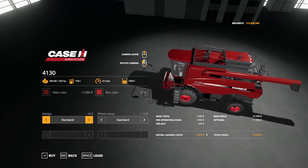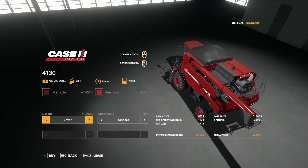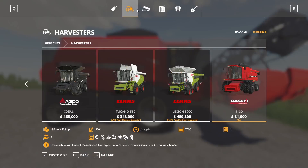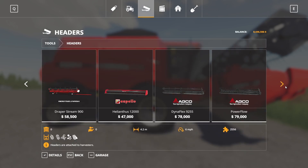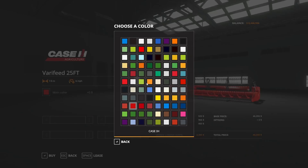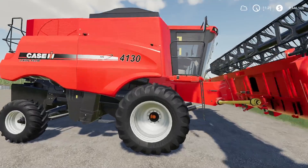It comes with a grain header — no corn headers included. The grain header is $46,000 to buy, 7.6 meter working width, runs at 6 miles an hour. The header's main color can also be adjusted. Hopping in — lights have four settings. Pretty weak horn. In the cab, everything seems to move and do its thing. Press B to turn it on, you can adjust the header as normal. Press O for the unload pipe. It does leave a straw swath out, and you can disable the swath to see the animation out the back. That is the Case IH Axial Flow 4130.